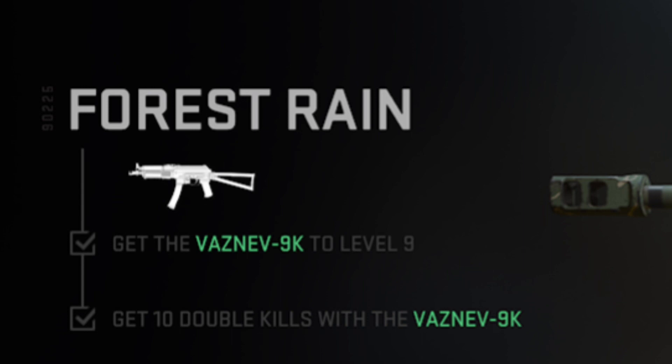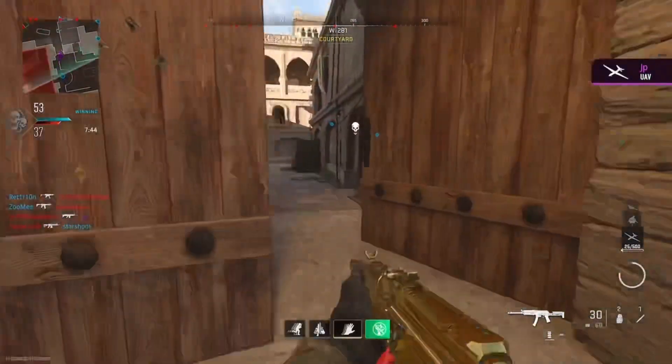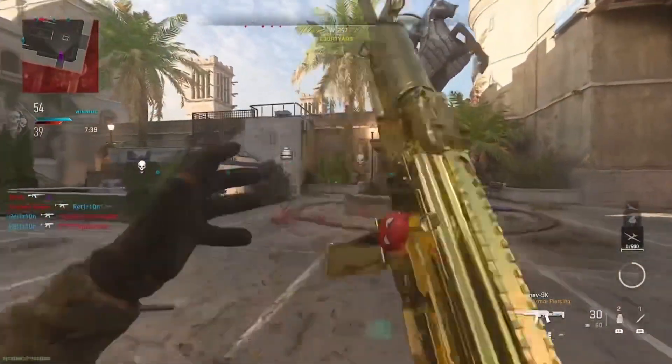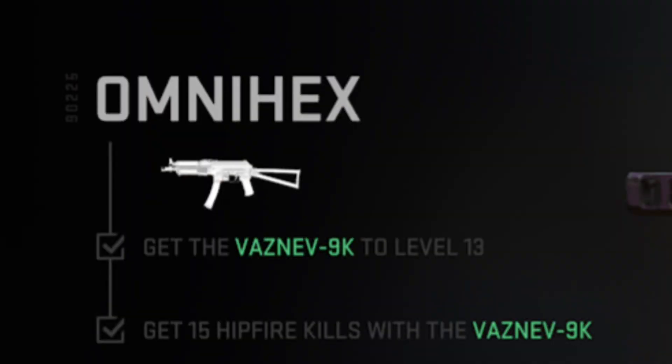The third challenge is unlocked at level nine and that is to get 10 double kills. I would recommend playing Shoot House for this one — you should get double kills really easy on that map. It's quite a small map and people funnel into areas, so you should be able to get more than one kill pretty easily.